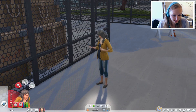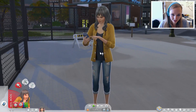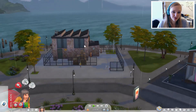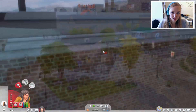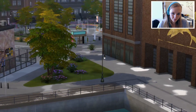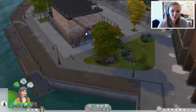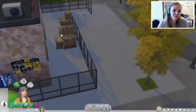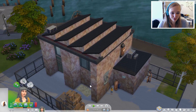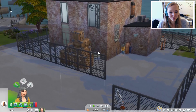We hebben hier onze sim, dit is Lizzie Botter, en Lizzie is zoals je kan zien zwanger. Ze leeft op straat. Dit is de kavel die we hebben — een verlaten fabriek in San Myshuno in het stadsgebied. We hebben geen huis, maar voor de sier heb ik dit afdak neergezet zodat ze hier niet helemaal onbeschut is en kan schuilen tegen de regen.